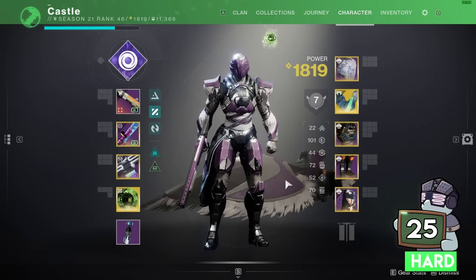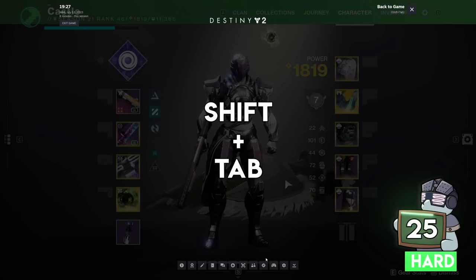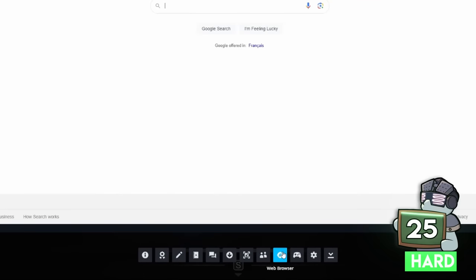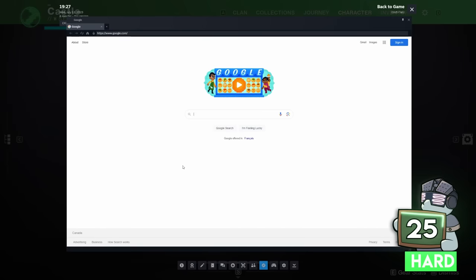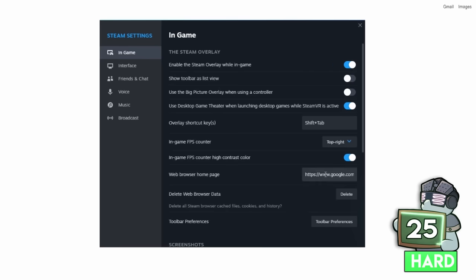For players on Steam, did you know you can access DIM right in-game with one hotkey? By pressing Shift+Tab, you open up the overlay menu where you can access the web browser. The trick is setting DIM as your homepage — that way, next time you're playing, you can pull it up automatically with the original hotkey.